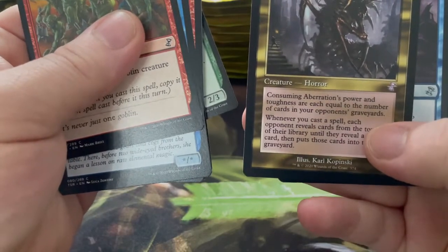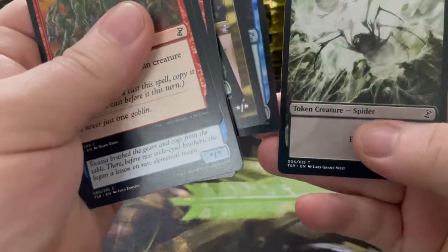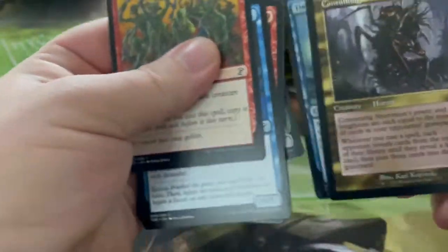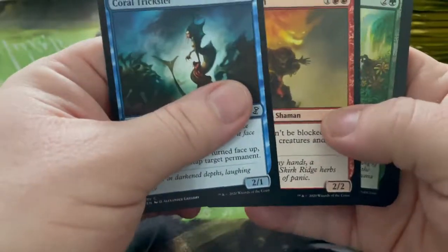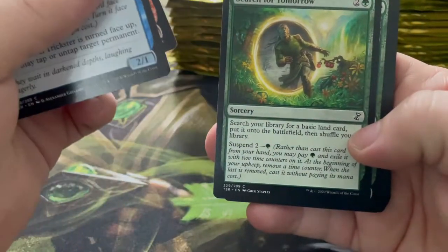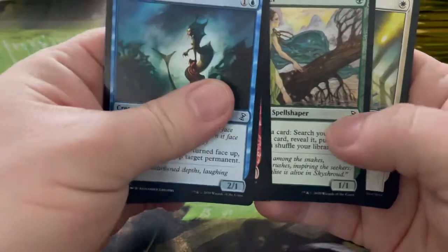Consuming Aberration, Time Bender, and a Spider token. So let me put these over here, and we can come back to the cool ones later. We don't know the prices of these yet, but anyway they're gonna fluctuate. Search for Tomorrow — it searches for a basic land card but it's quite expensive for some green ramp.